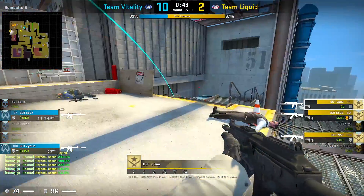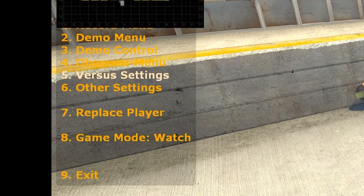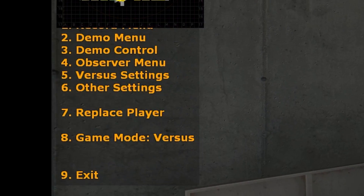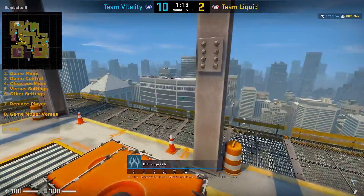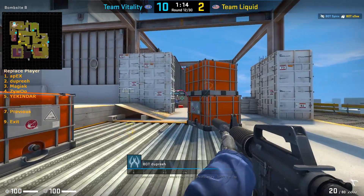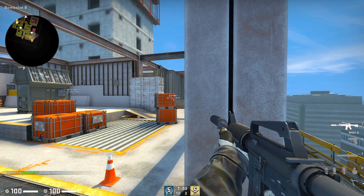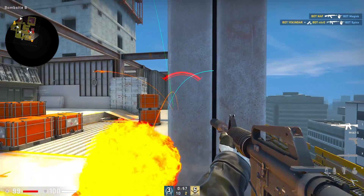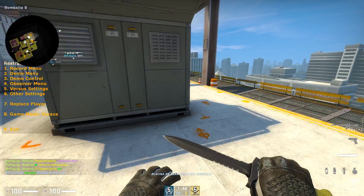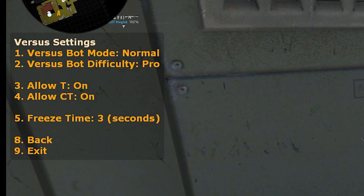One cool feature of ReStrat is versus mode. I can test out how effective this execute is against me by typing dot menu and changing the mode from watch, where the bots will ignore you, to versus, where the enemy team will actually shoot at you. During versus mode you can't fast forward unlike watch mode. So I'm going to hop into spectate and get to the point where I want to replace Dupree as the B player. When the execute happens, Sphinx will contact first in, and then I will get flashed and mollied while Liquid is already up the stairs ready to kill me. To increase the difficulty on myself, I can go to versus settings and select pro which is the hardest.